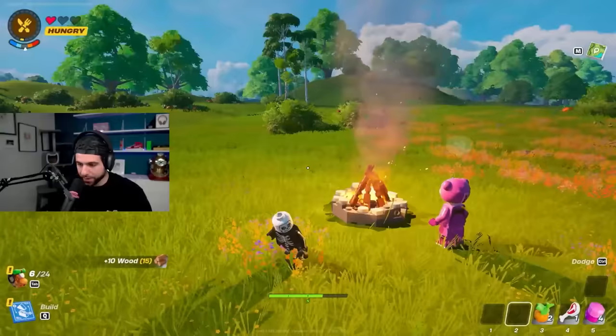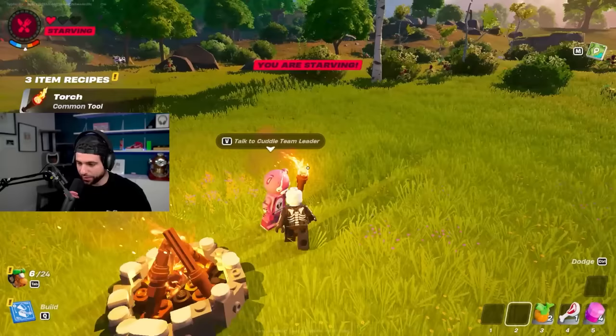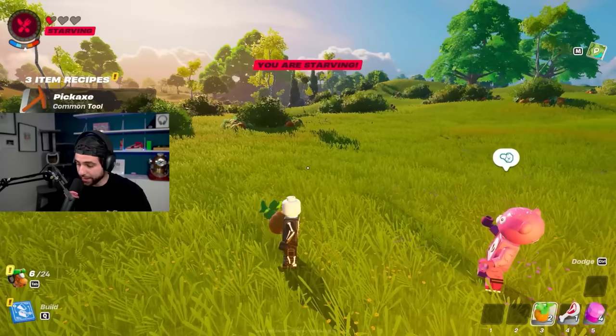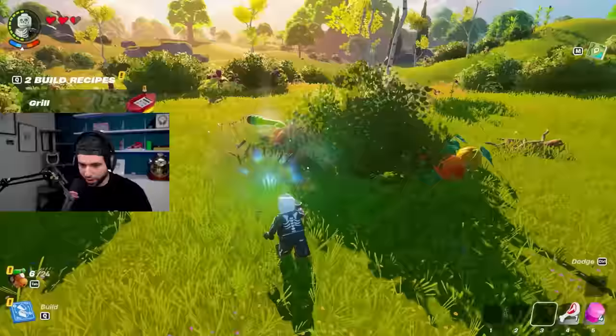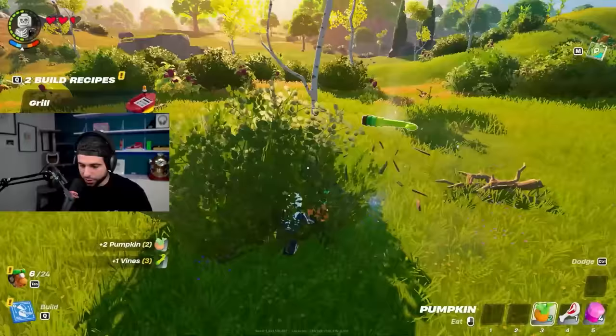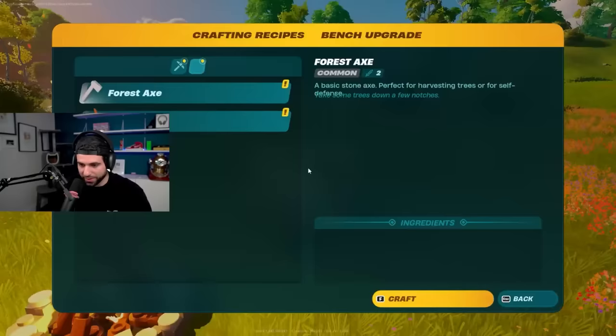I'm hungry — you can see my hunger at the top. I can build a crafting bench, I'm gonna put it right here near the campfire. There's a sheep in the distance. I can actually eat the berries and pumpkins. I'm starving — I'm actually taking damage because I'm starving. When you have hunger on, you can turn it off in a world, but once you start you can't change the setting.